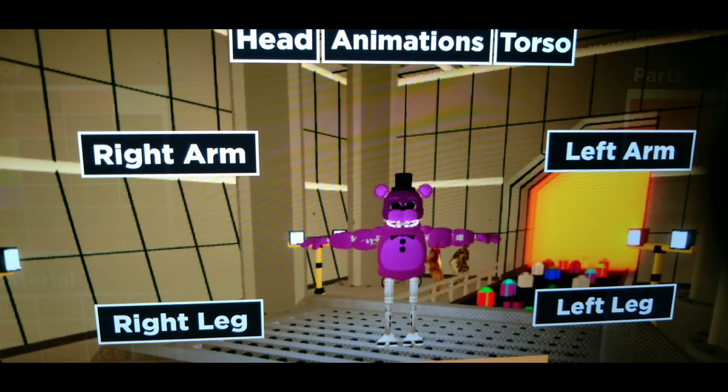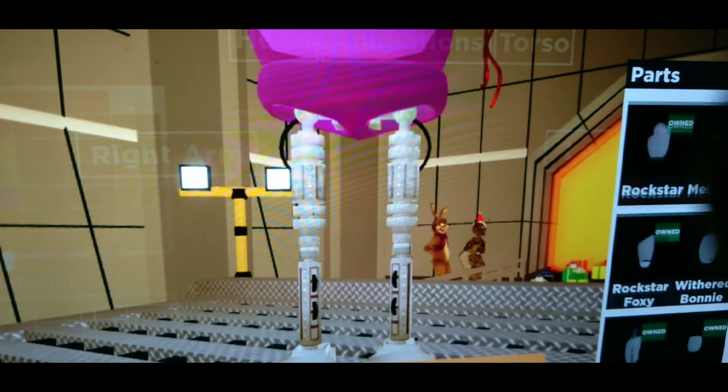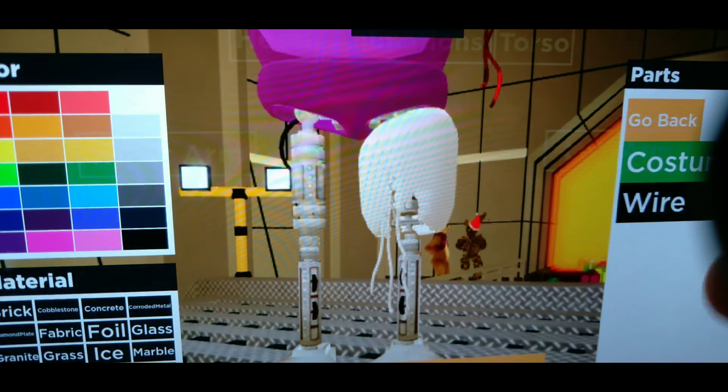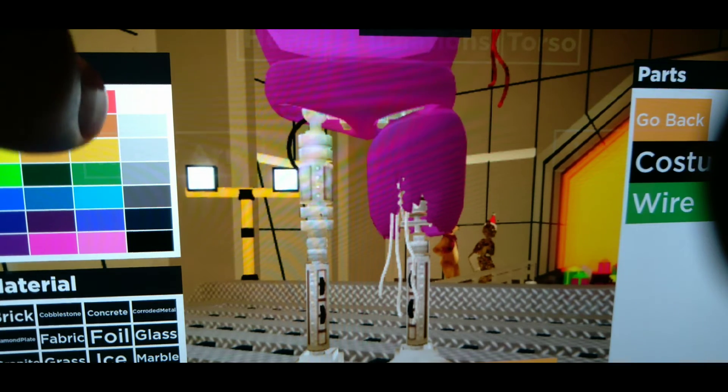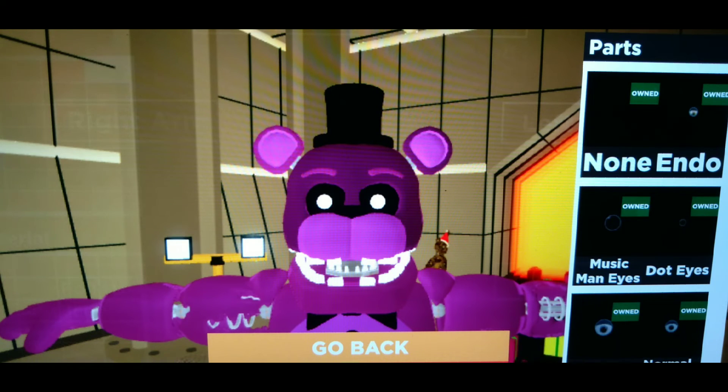You're more than halfway there! For the left leg and right leg it's very easy - look for Withered Freddy, make it red, then make the other costume green. Repeat this for both legs. Also, I forgot to mention: go to the toy eye and at the very bottom it says pupils - make those white, and make the rest of the eye black.